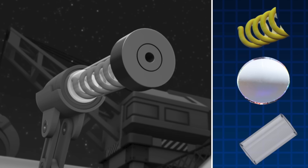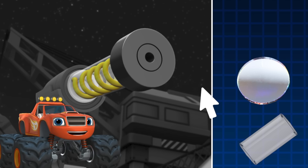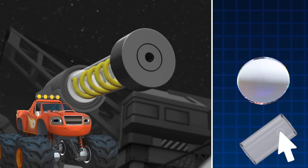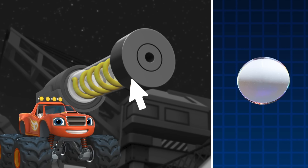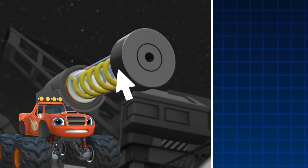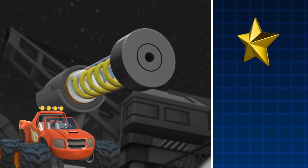Let's help Blaze cut through the pipes by dragging over these three parts. One — flash tube: it's the part that makes light for our laser! Two — crystal rod: it turns the normal light into special laser light! Three — the mirrors: they bounce the laser light back and forth until it gets super powerful! You just built a laser!